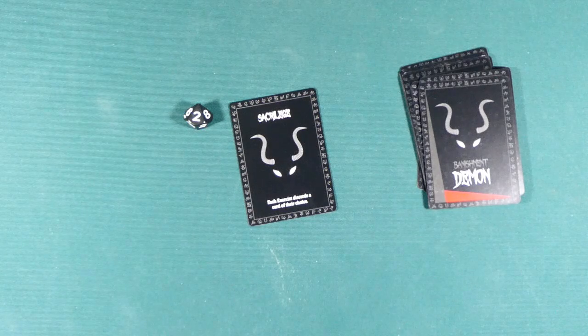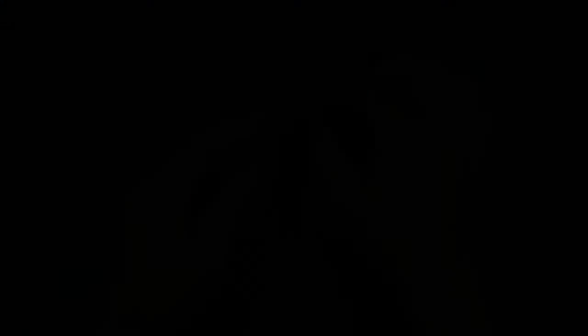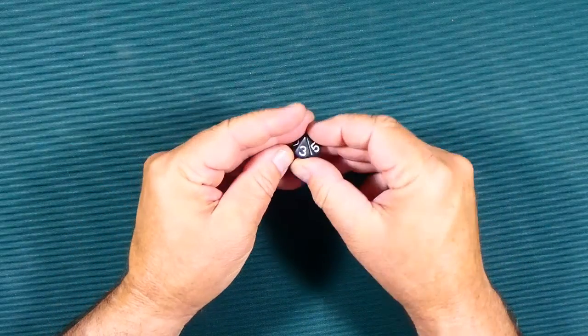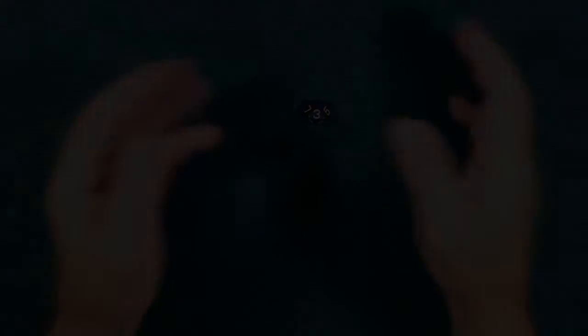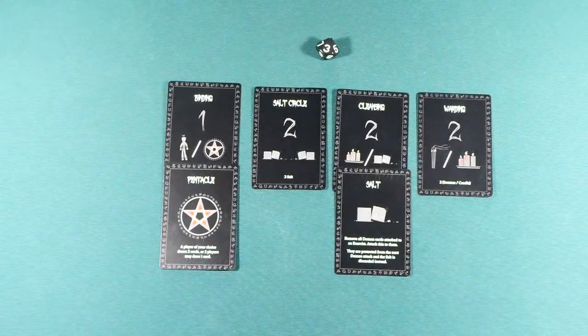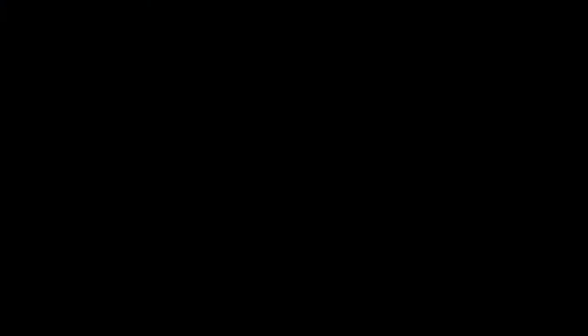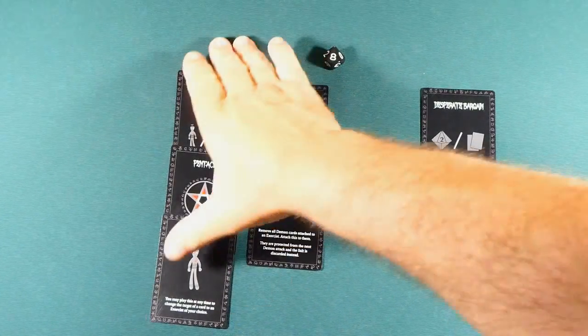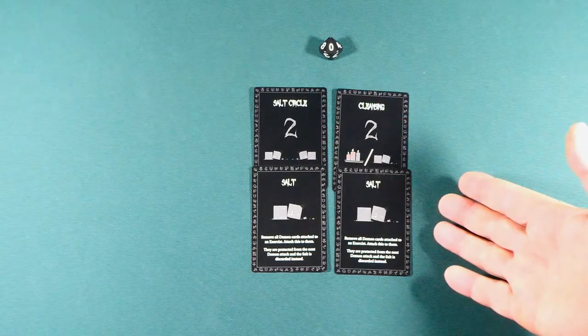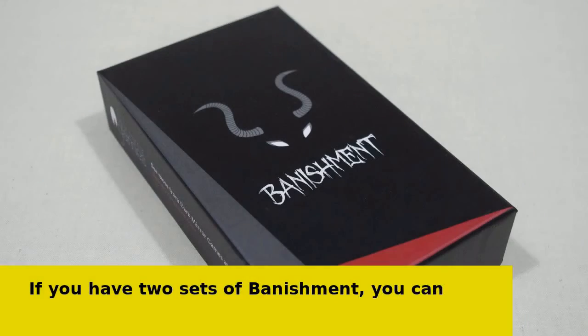The very black dice keeps track of how many turns there have been in the game. The dice starts the game showing the number one. The demon increases this at the beginning of each of its turns. If the dice gets to ten before all the rituals have been completed, the exorcists have lost and the demon prevails. Exorcists who would like a tougher challenge may like to try Banishment with the dice starting at two, or even three.